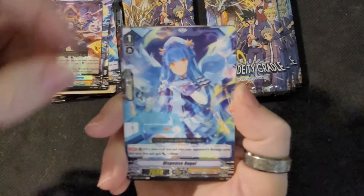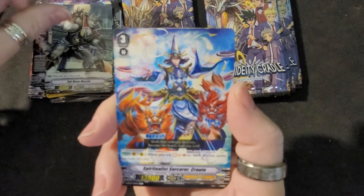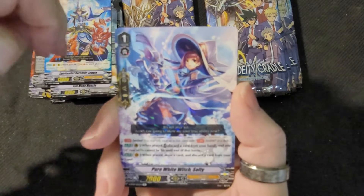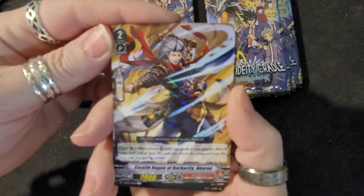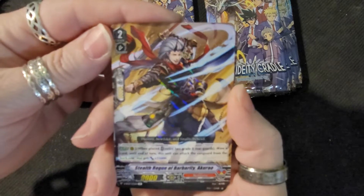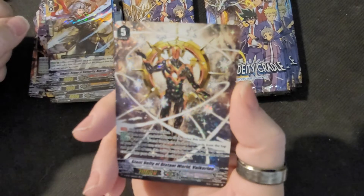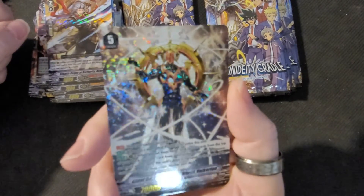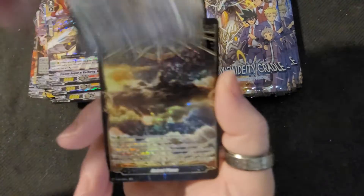Alright, Dispense Angel. Full Moon again. Spiritualistic Sorcerer again. Pure White Witch. Stealth Rogue — Barbarati. That's cool. Look at this one — Giant Deity of Distant World. Look at that, that's a beautiful card.